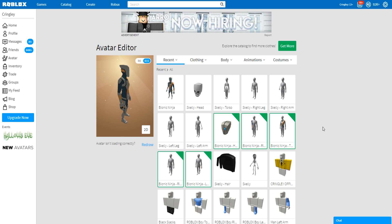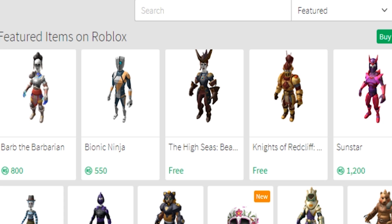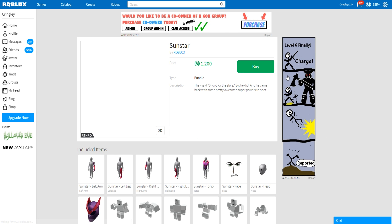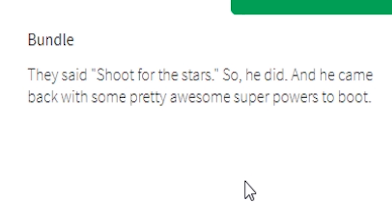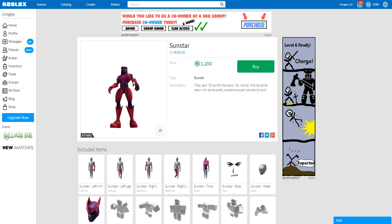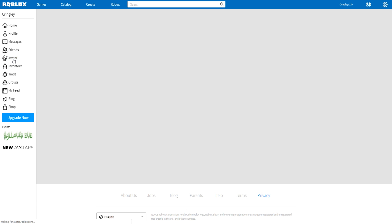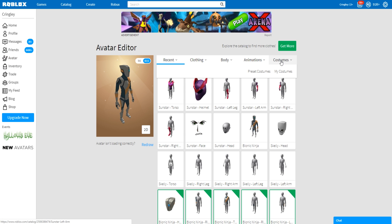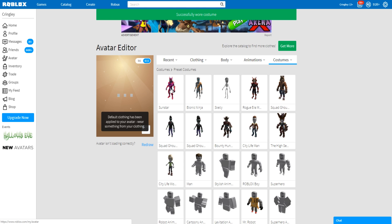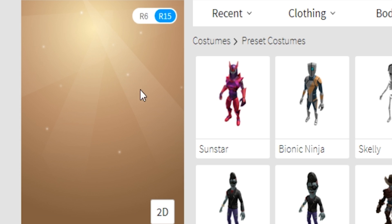All right the Roblox avatar editor, my favorite spot. Oh wow another one popped up - wait what the heck is this one? Sunstar, this one's 1200 Robux. They said shoot for the stars so we did and he came back with some pretty awesome superpowers. What an interesting phrase. You know what, let's go ahead and get this one - it looks pretty dank. I gotta get this one. So if I put on the Sunstar, let's look at this first. Oh fancy, looking pretty good - pretty nice.